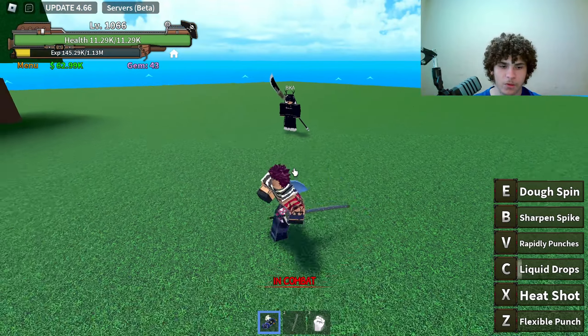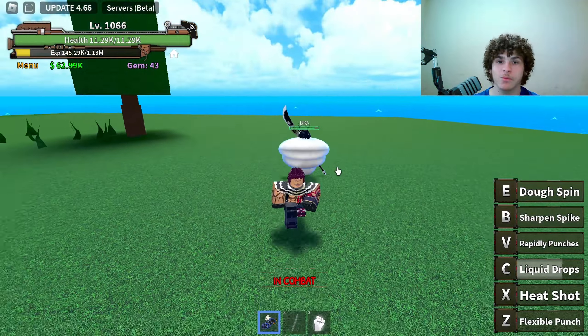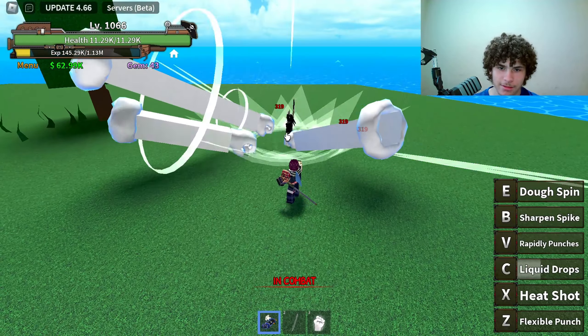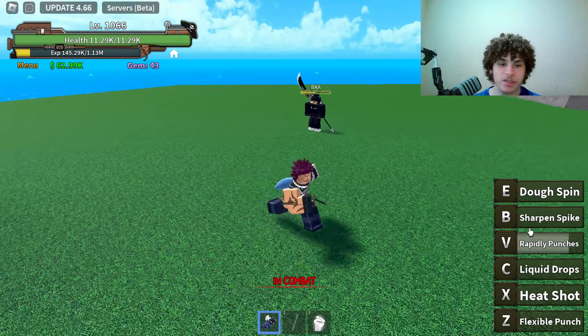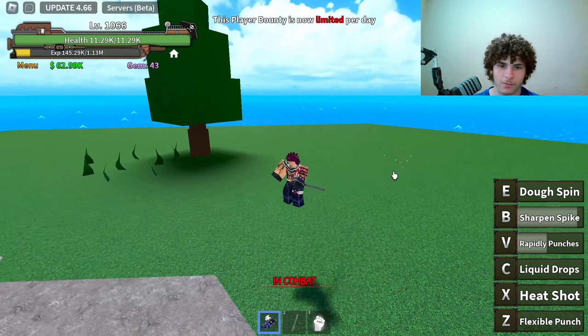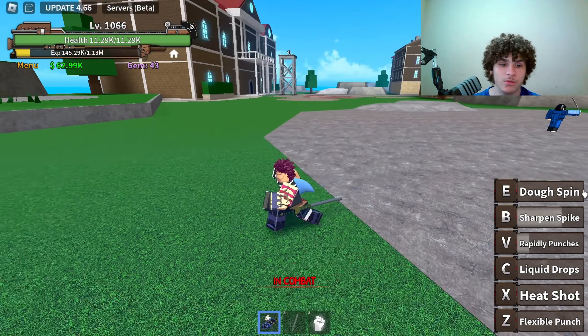Let me use Liquid Drops on him — as you can see it locks him up and he's not able to move. Next is Rapid Punches — I can hold this move down until he's dead. Then we have Sharpen Spike — bam, just like that did about 5,000 damage.